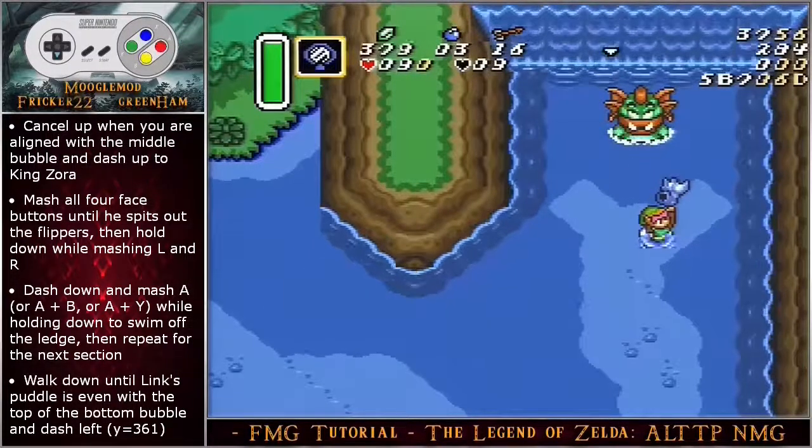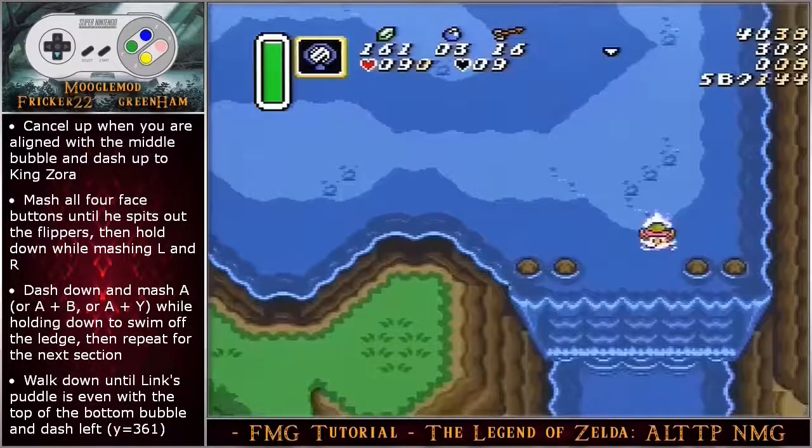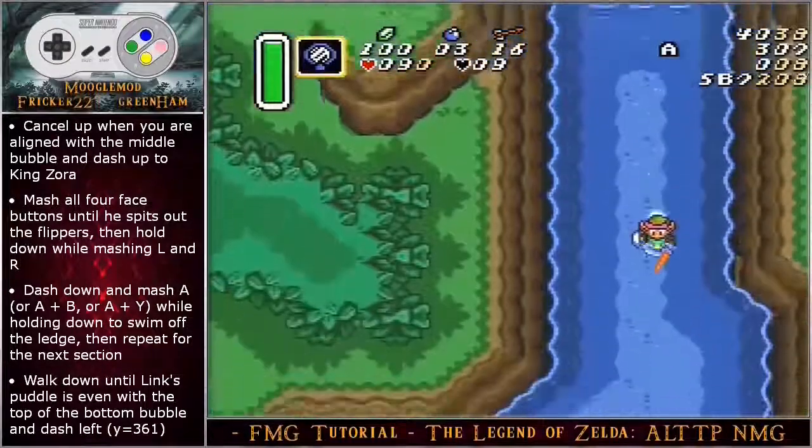Mash all four face buttons until he spits out the flippers, then hold down while mashing L and R. Dash down until link hits the water. As you hold down you can either mash A, or do a combination of A and B or A and Y while holding down to swim off the ledge, then repeat for the next section.